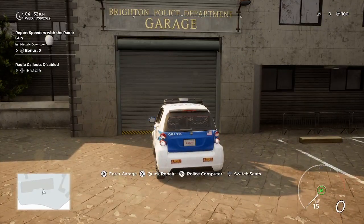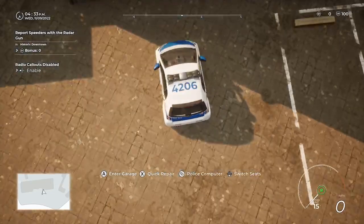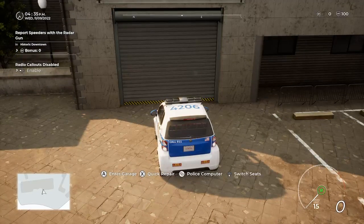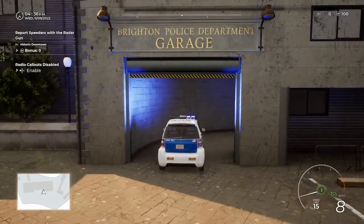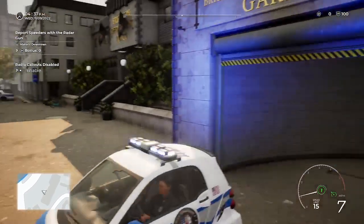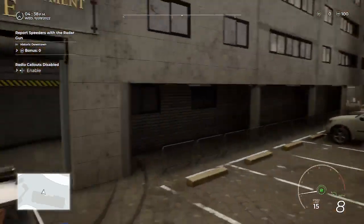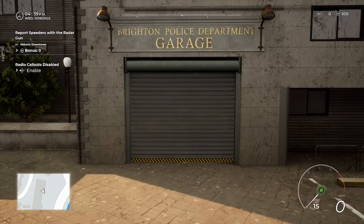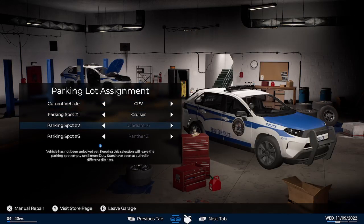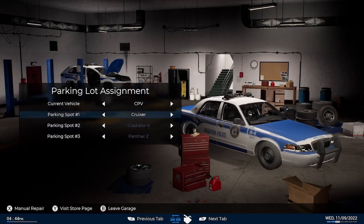When you first come to the garage, you've got an option to just enter the garage or an option for quick repair. After a quick repair the vehicle is repaired and reverses back into the garage. Inside the garage you've got parking lot assignments — parking spot one has the CPV, spot two has the Cruiser, and then you can unlock the Gladiator and the Panther as well.